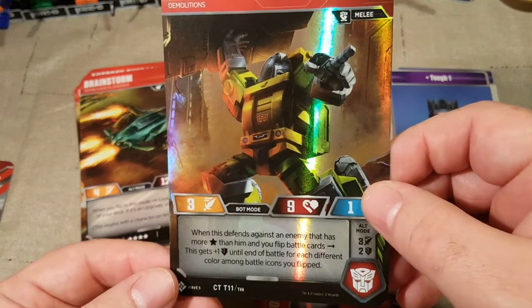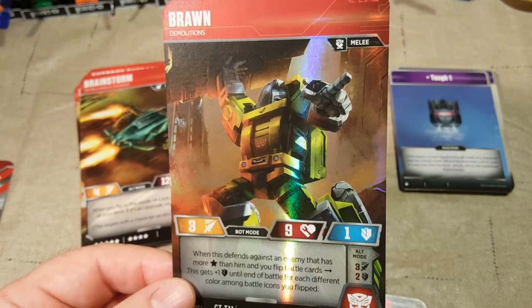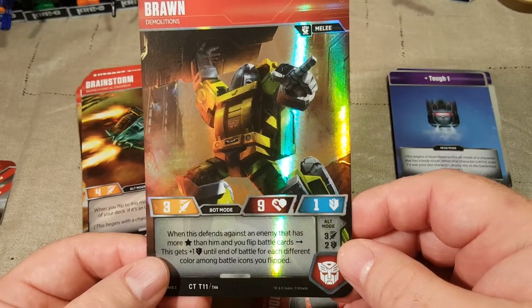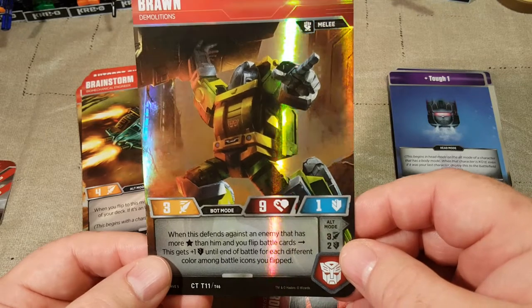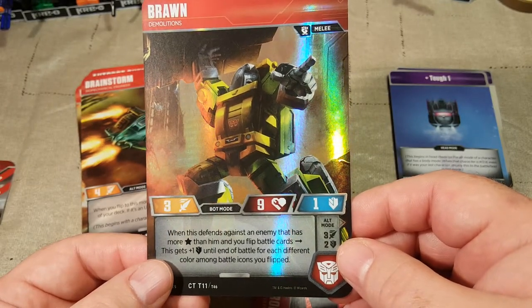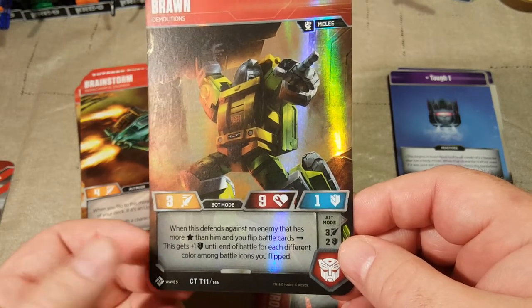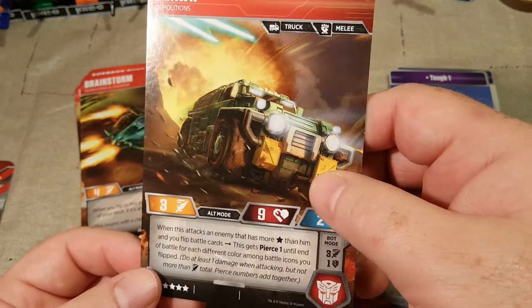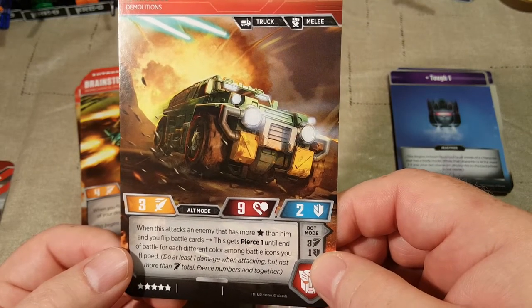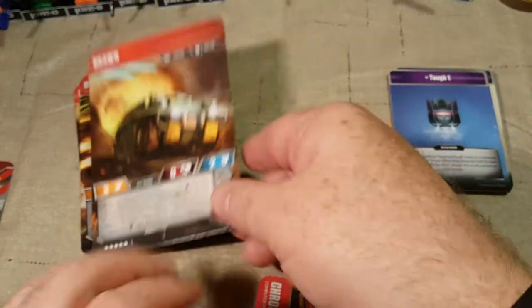Here we have Brawn. When this defends against an enemy that has more stars than him and you flip battle cards, this gets plus one defense until end of battle for each different color among battle icons you flipped. His alt mode: when this attacks an enemy that has more stars than him, flip battle cards — pierce one until end of battle for each different color. That's nifty.